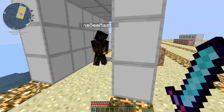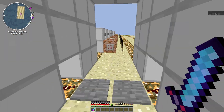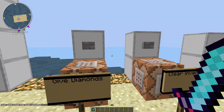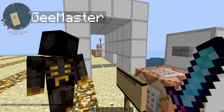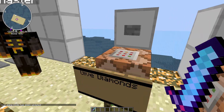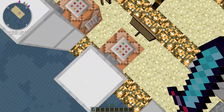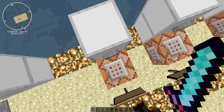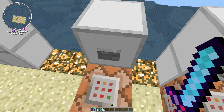You can also change game modes through pressure plates and stuff like that with a command block on the end of it. So if I go into adventure mode, you can soon see I get put back into creative mode as soon as I step on the plate.